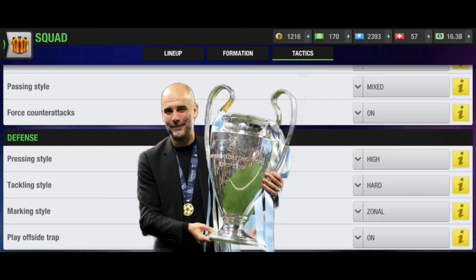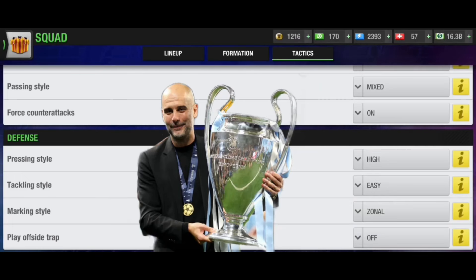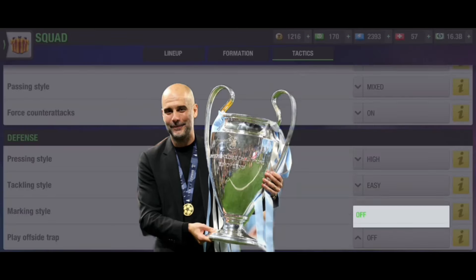Pressing style should be high since you are using players at 200% condition. Tackling style easy, but hard when you are down and have no choice. Marking style zonal because you only have 3 DCs and cannot mark every player. Offside trap on or off depending on the opponent's actions.